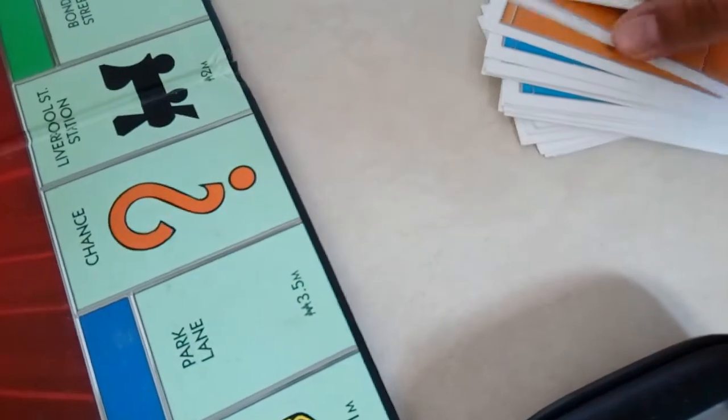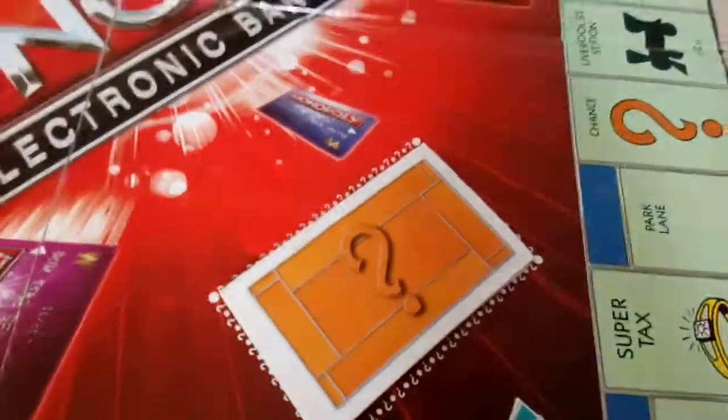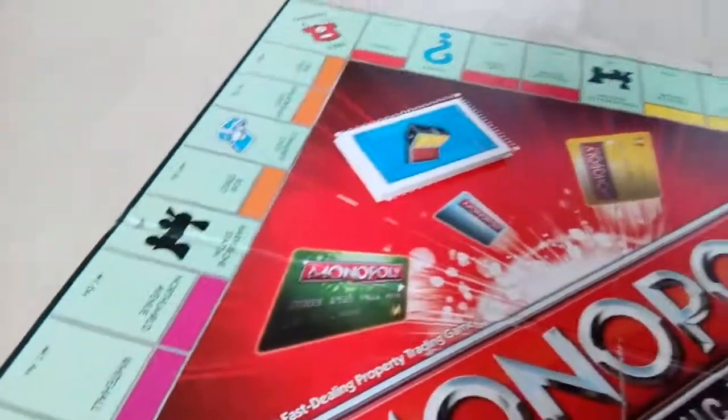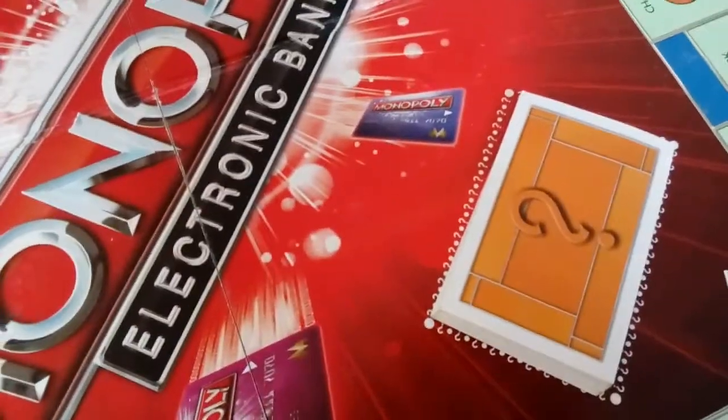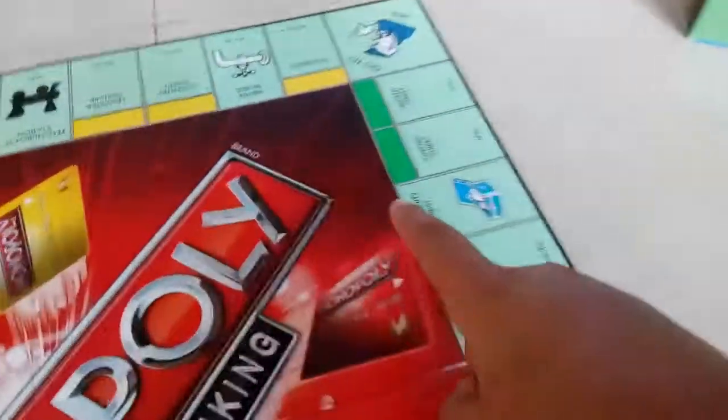There is also a Chance pile and a Community Chest pile. When you land on a Chance space, you pick one card randomly from the Chance pile. The Community Chest works the same way — when you land on a Community Chest space, you pick a card from that pile. There are three Community Chest spaces on the board.